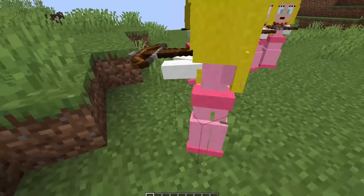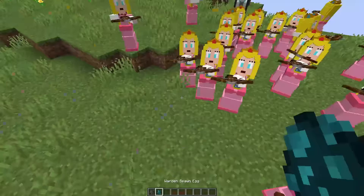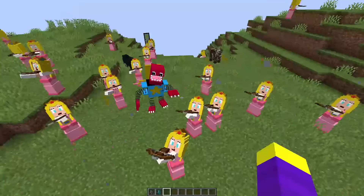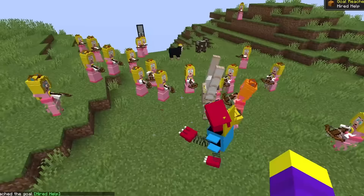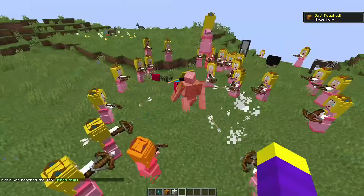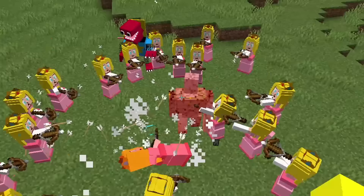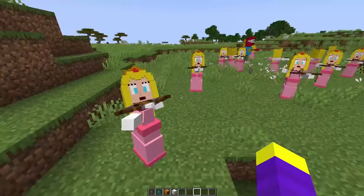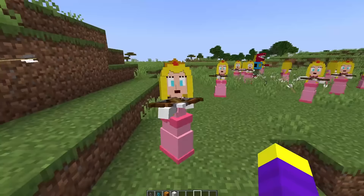Let's spawn a Princess Peach army. And now let's see if they can kill Boxy Boo. They don't seem to be fighting him yet. Boxy Boo is literally just killing them for free. What about the Princess Peach army versus an iron golem? Okay now they're fighting. They're actually going to kill the iron golem. Rip iron golem. And Boxy Boo is still just killing them. Alright I'm going to give Princess Peach an 8 out of 10. She looked really good.